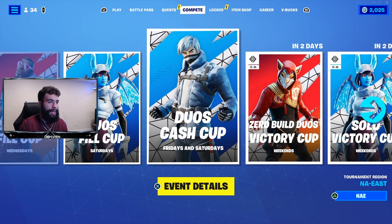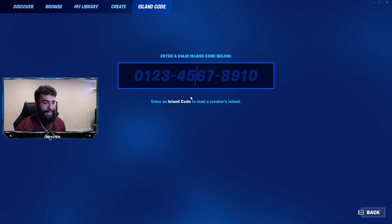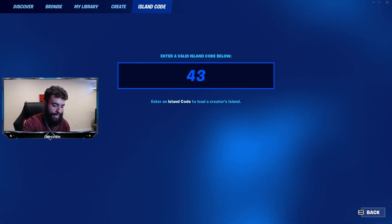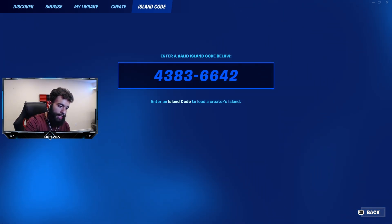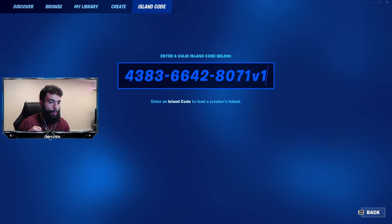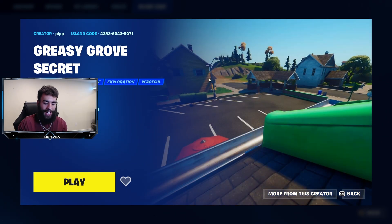The first thing I've got to do is head over to my play screen and go to the island code. I've got to put in the code, which was kind of hard to see, but the code is 4383664-8071. Apparently, you have to put V1 at the end because this basically means it's the newest version. All I've got to do is click Enter.